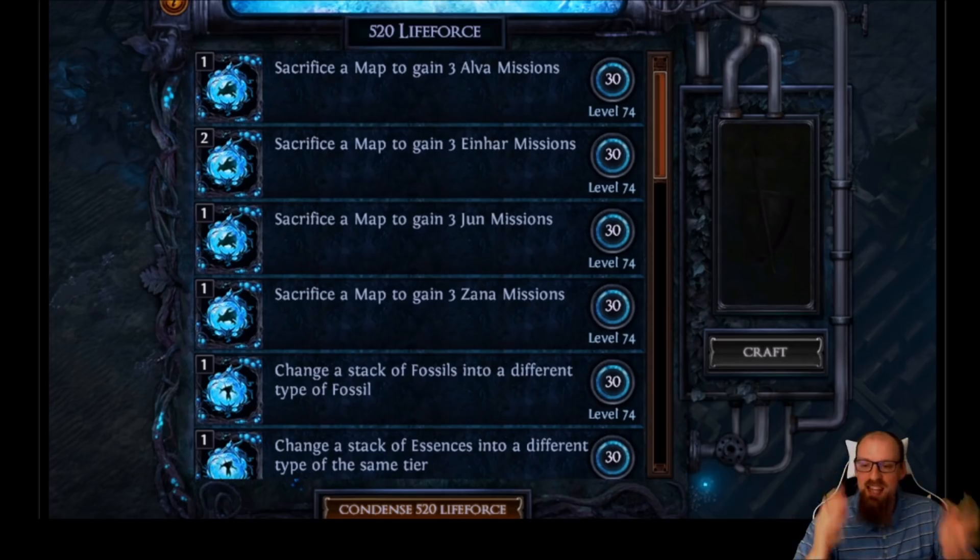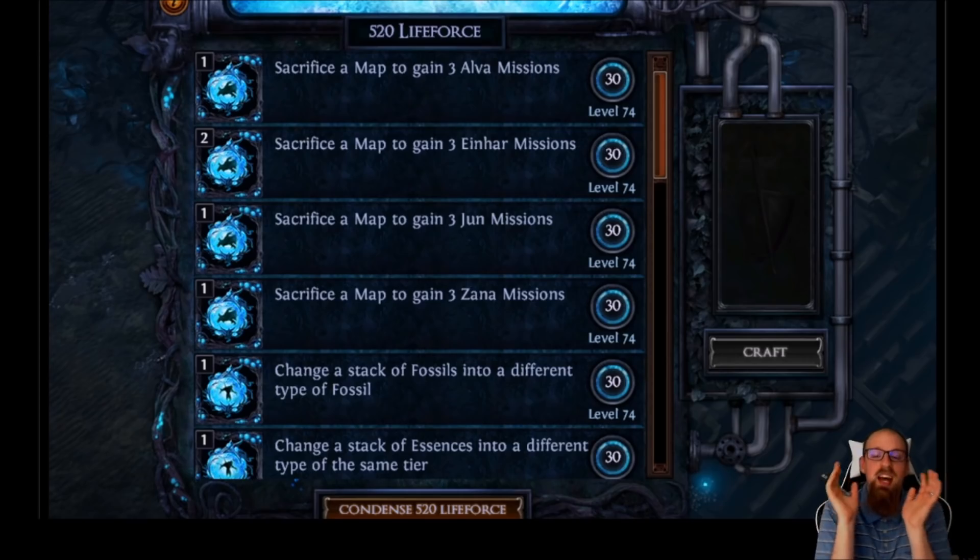Over a year ago, so many of us were crying out for more player agency — wanting to tackle the stuff we like inside Path of Exile. Some of us like to sample everything at the buffet that is Path of Exile, grabbing content from delve, the salad bar, the dessert table. Others just want to focus on that one thing — Alva missions or Jun missions. This now allows us to do that. It's a customizable, craftable system that lets us turn excess maps we'd otherwise never use into master missions.